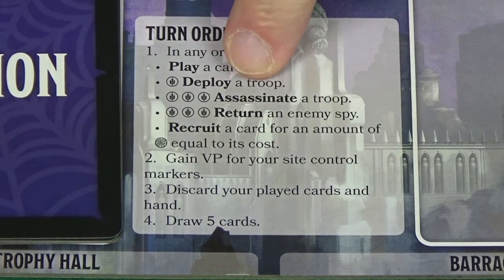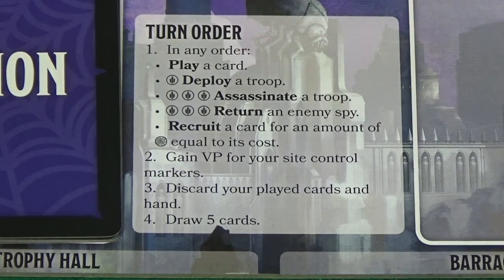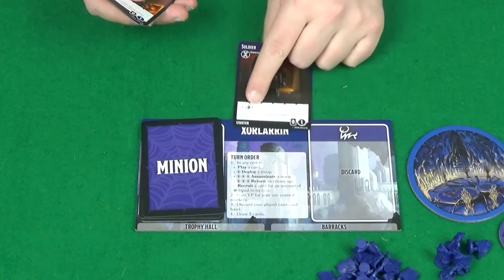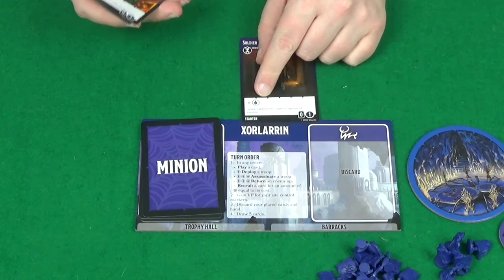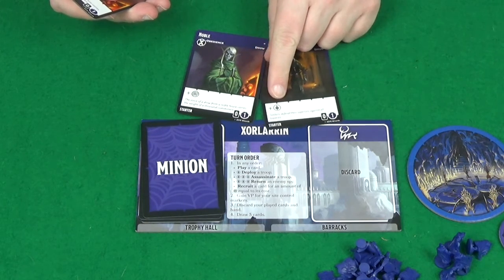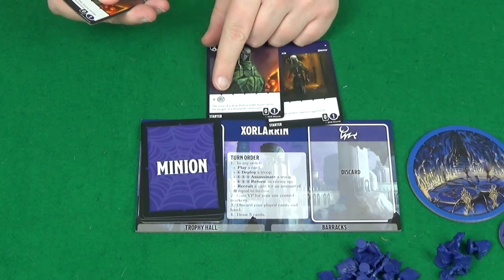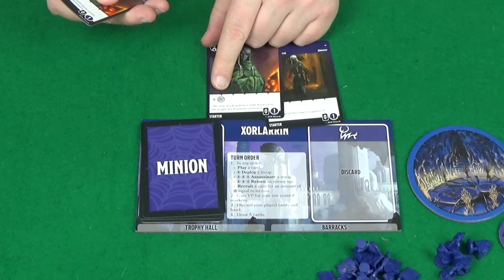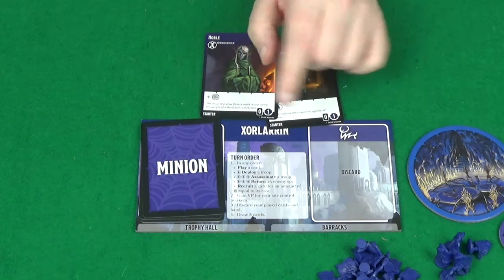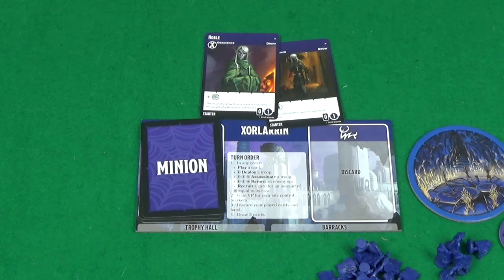Going back to our main actions, the main thing you can do is play cards from your hand to immediately gain the effect. The starting cards will do one of two things: one gives you one power into your resource pool, and the other gives you one influence into your resource pool.